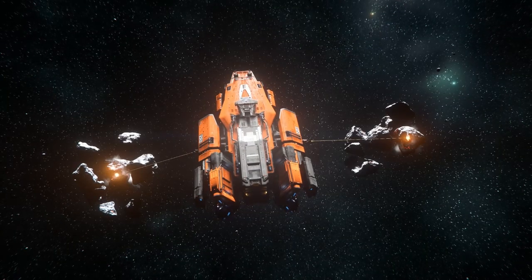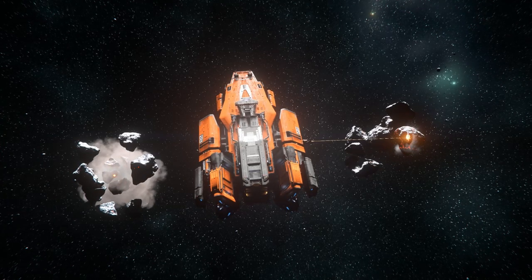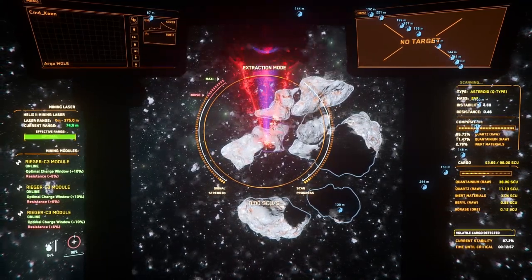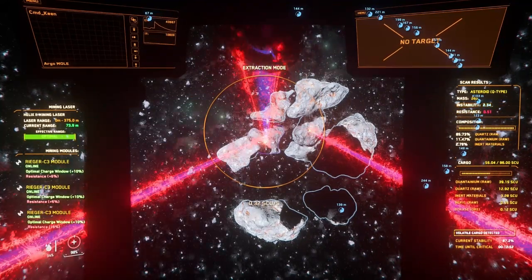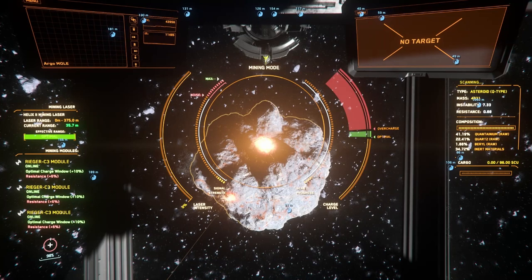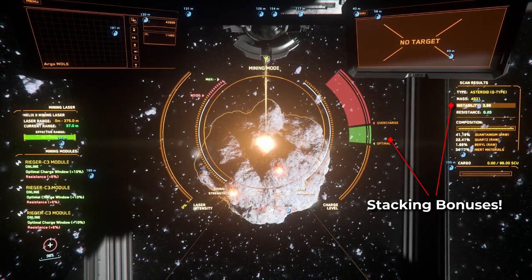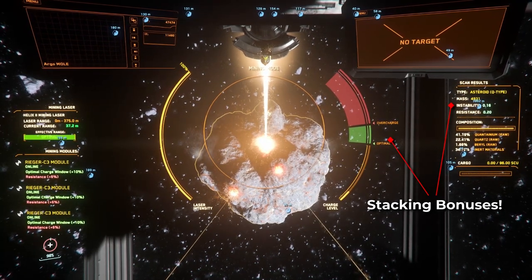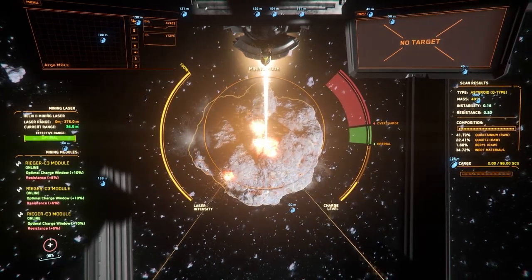After the first break, each laser operator can then start fracturing the subfragments until they are ready to extract. Fragments that have a yellow outline need to be fractured again before they can be extracted, and fragments with a purple outline are ready to be extracted. If any operator is having difficulty breaking a fragment, either because of a narrow optimal window or high instability, it's possible to fire at the fragment with additional mining lasers to help apply their bonuses, but be sure that the support lasers are firing at the lowest possible intensity level.